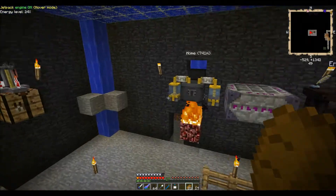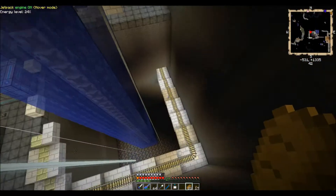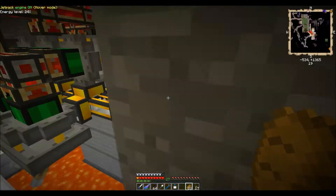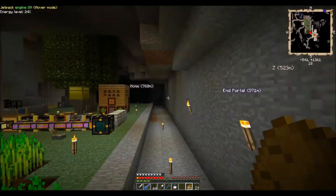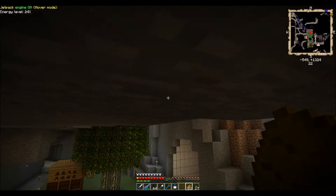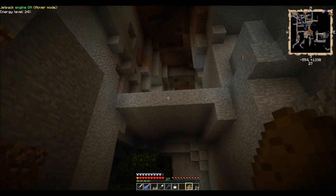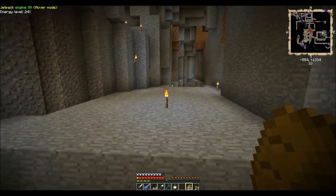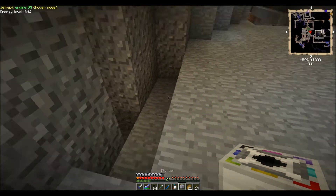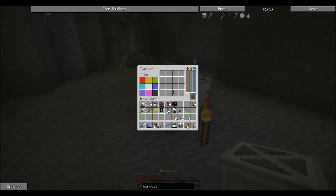Alright, where are we gonna put this thing? I've decided that because there's so much room down here in this ravine, I'm actually going to do it multi-layered. So this track is going to come down and around, go through here — I've done some clearing out here too — go out this way and then make its way back up to the second level here, and this is where the tree farm is gonna go. I'm not sure how this thing works exactly, but I want to kind of set it in the middle here.